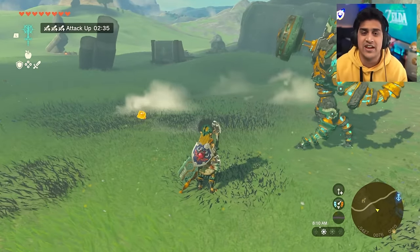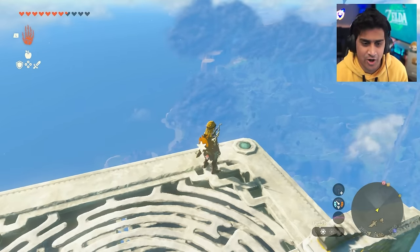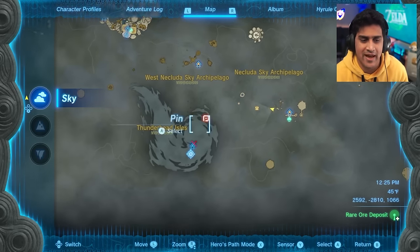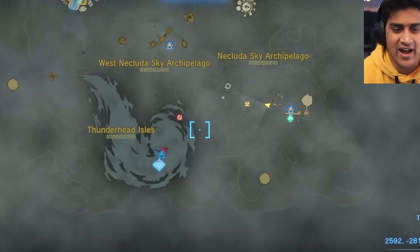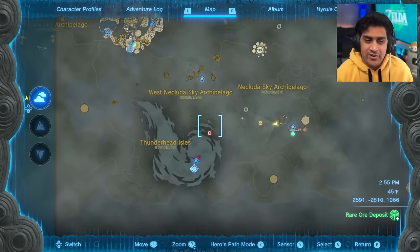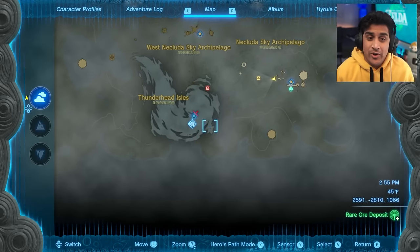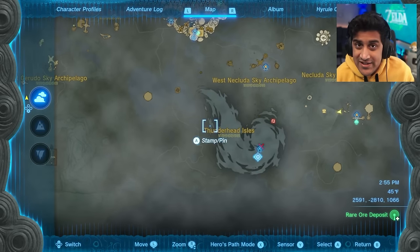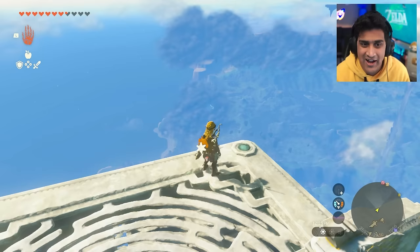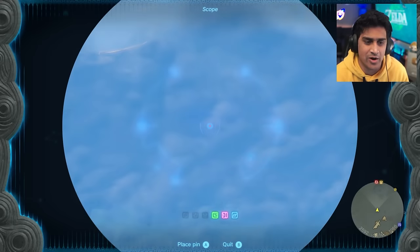If you have the other Sage already, it's going to make it easier, but you do not need it. Basically where we're going to have to go is this location on the map — a giant island called the Thunderhead Isles. The crazy part is the game actually requires us to finish all four temples to approach this, but we're going to bypass that with this little secret strat a little bit early.